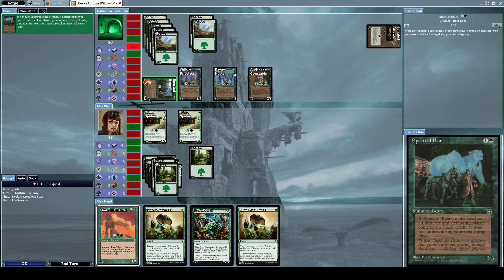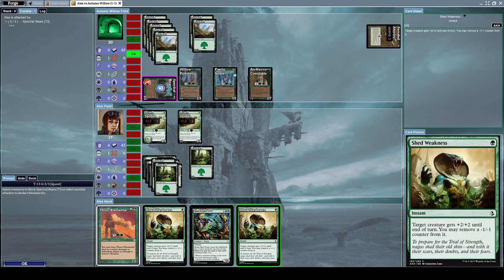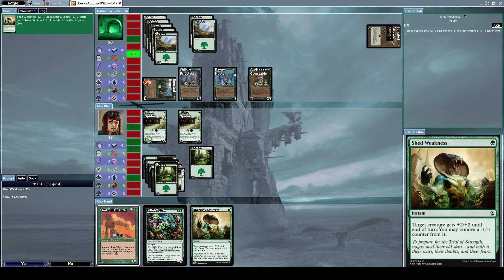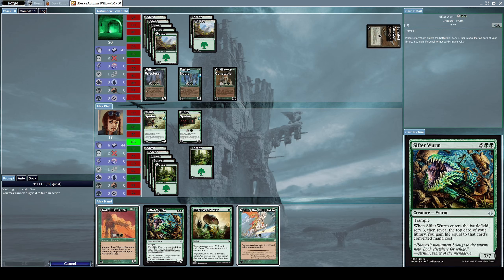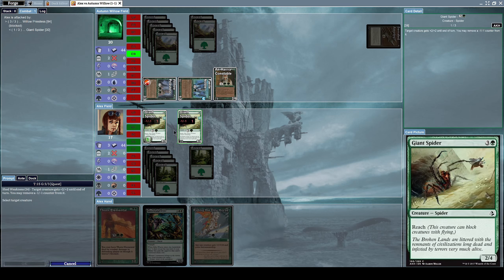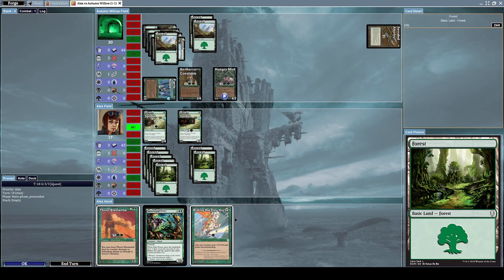I will block him with my Giant Spiders and also cast Shed Weakness on my Giant Spider to deflect his attack and destroy his creature — that was quite nice. I need another forest card to unleash all my power, which I do not have at this point. He puts another -1/-1 counter on my other Giant Spider. He attacks with his Willow Priestess; I block it with my Giant Spider and cast Shed Weakness again on my Giant Spider to destroy his creature.